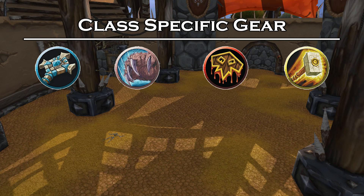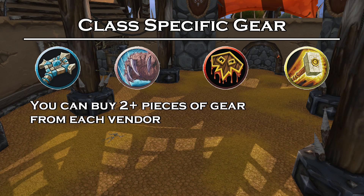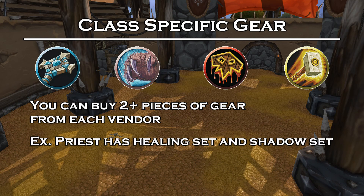Since you are these classes, you can actually buy two pieces of Reputation gear per vendor, whereas the other classes can only buy one piece per vendor. That's because you have multiple specializations, so you can actually buy gear for both specs and use it at the same time.